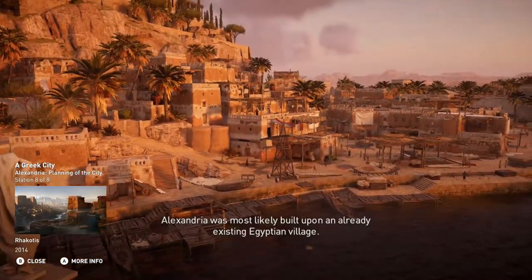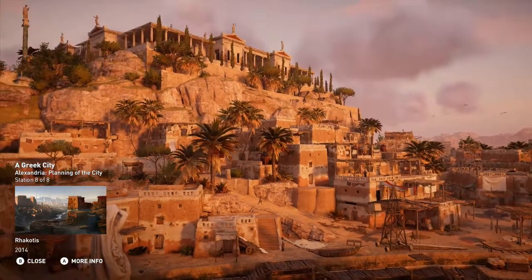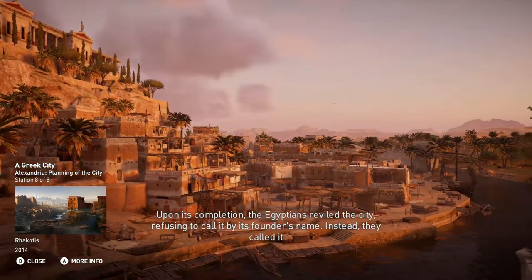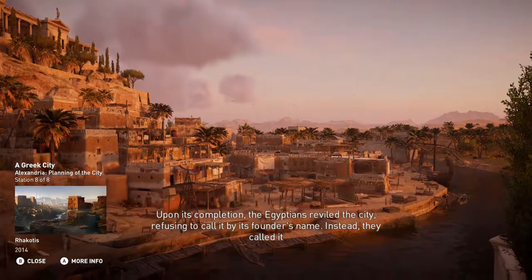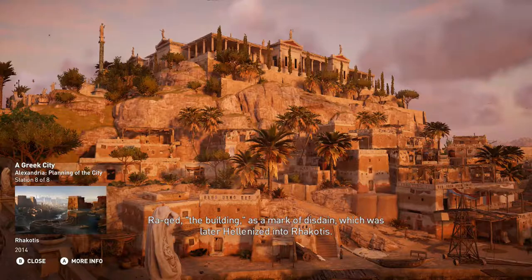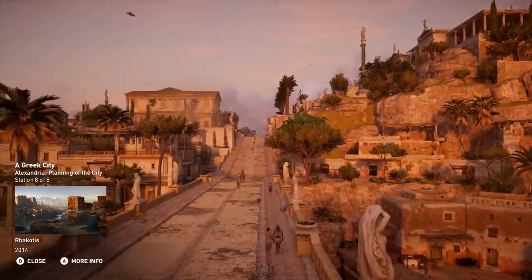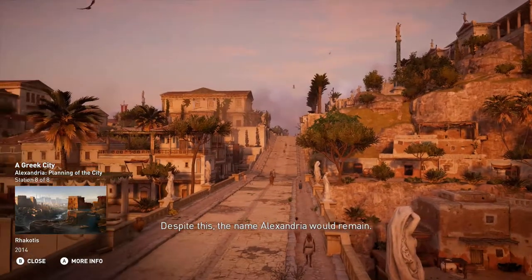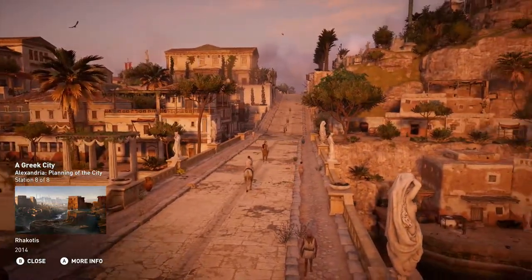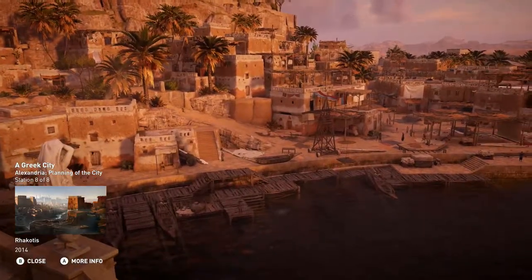Alexandria was most likely built upon an already existing Egyptian village. Upon its completion, the Egyptians reviled the city, refusing to call it by its founder's name. Instead, they called it 'Raked' — meaning 'the building' — as a mark of disdain, which was later Hellenized into 'Rakotis'. Despite this, the name Alexandria would remain. During the gameplay, I always wondered why this little village was there!